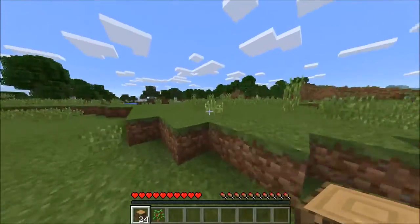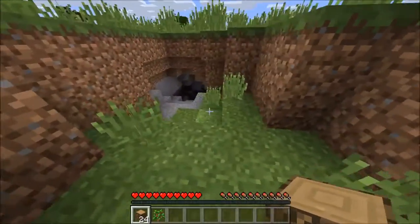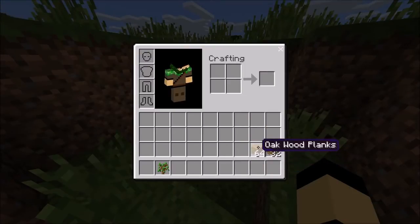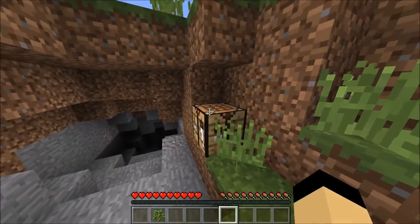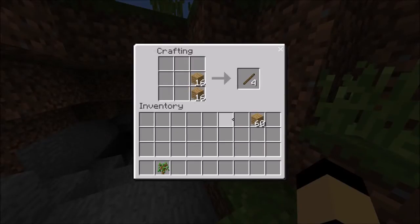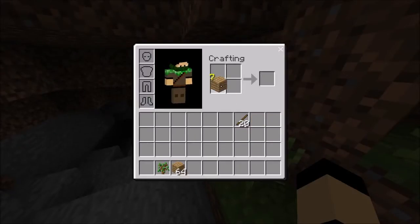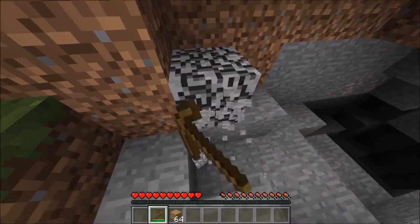Let's try and find a cave and do some interesting stuff. There's some iron right there too — that's pretty good. Just drop this in, oh no — I was hitting Control instead of Shift. We'll get a crafting table and I'm going to make all of them into sticks — that'll be good. Come on, there we go.